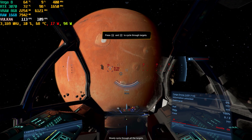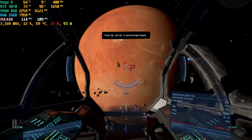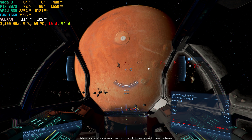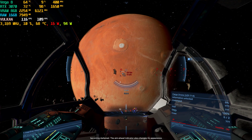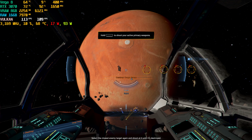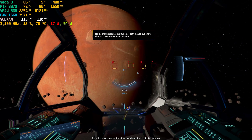Slowly cycle through all the targets. When a target outside your weapon range has been selected, you can see the weapon indicators becoming darkened. The aim ahead indicator also changes its appearance. Select the closest enemy target again and shoot at it until it's destroyed.